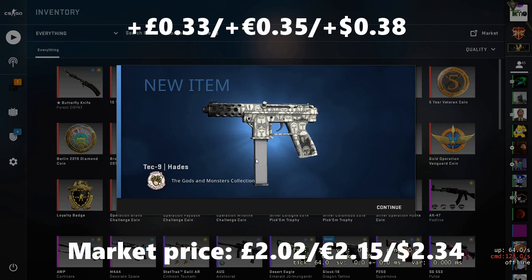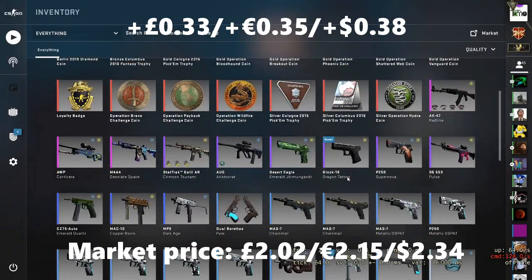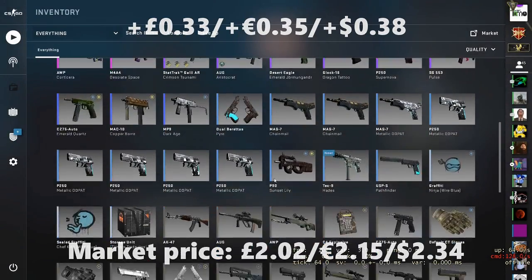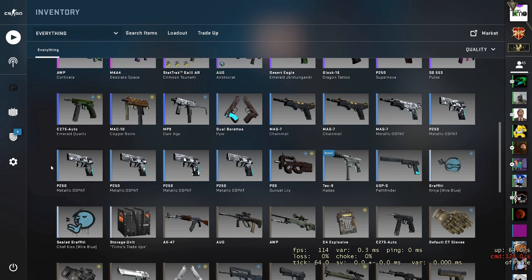Tec-9 Hades — that's not too bad. I think they're only coming out in minimal wear, the Tec-9 Hades, with what we had to work with. But it should still be a little profit. So at least we did get a Gods and Monsters skin, that's not too bad. And that brings us out — it's a few pence profit. I think that's the worst thing we could have got for the Gods and Monsters skins, because all the other stuff would have been in Factory New. So that is a very tiny profit, but it is a little profit to start the video off nonetheless.